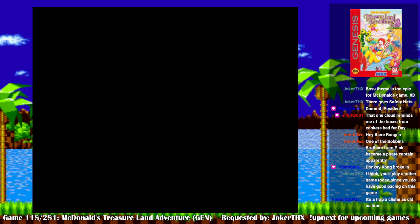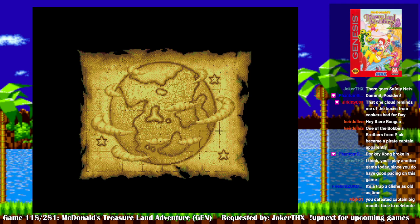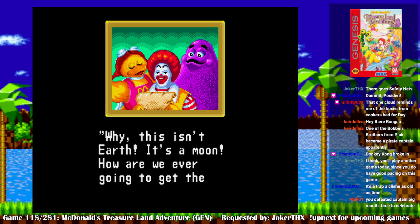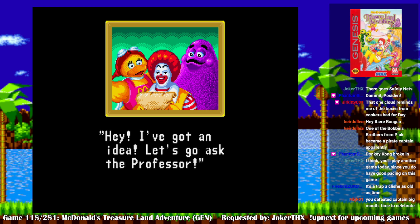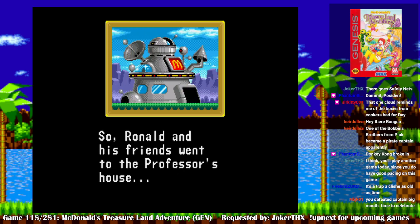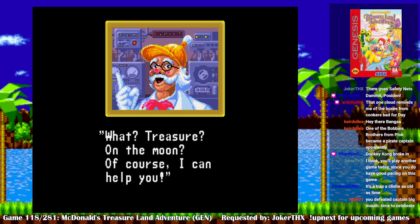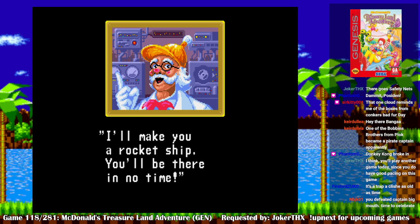'Why, this isn't Earth — it's a moon! How are we ever going to get there?' 'Hey, I've got an idea! Let's go ask the professor!' 'Good idea! He's sure to help us!' That mouth flap on Grimace. So Ronald and his friends went to the professor's house. 'What? Treasure on the moon? Of course I can help you! I'll make you a rocket ship — you'll be there in no time!'